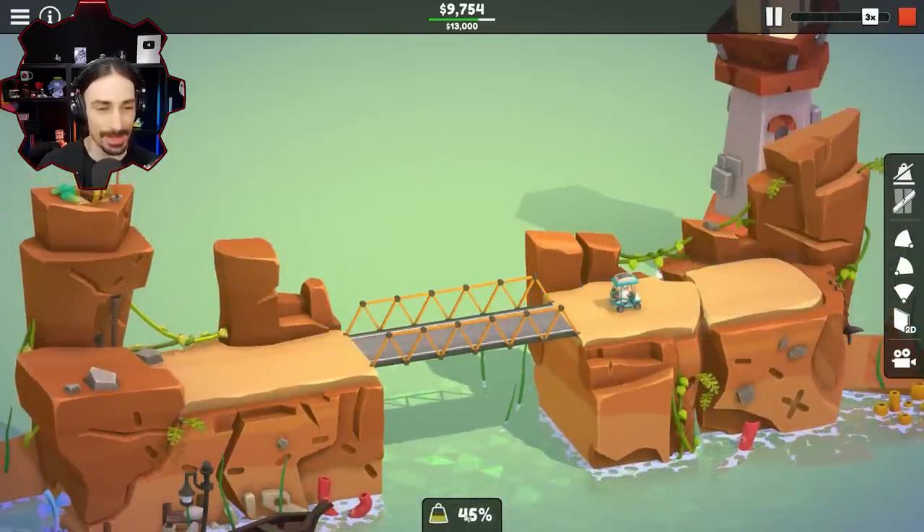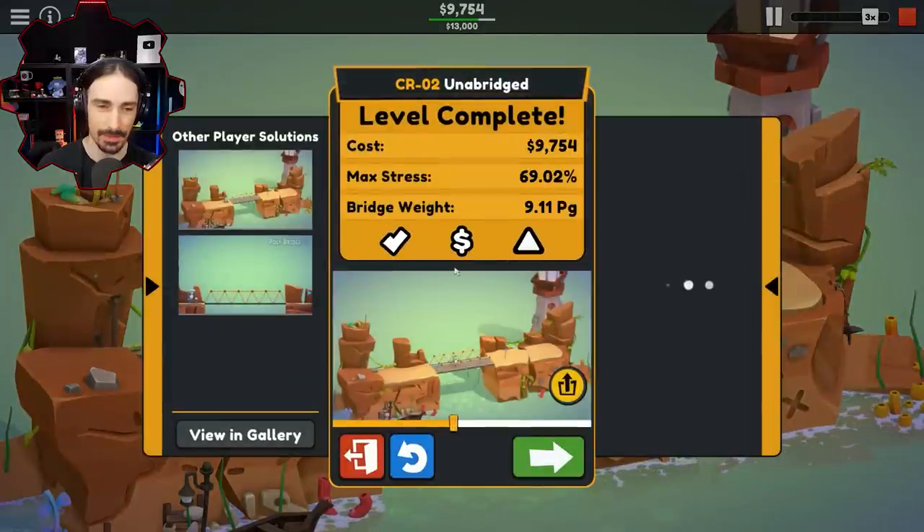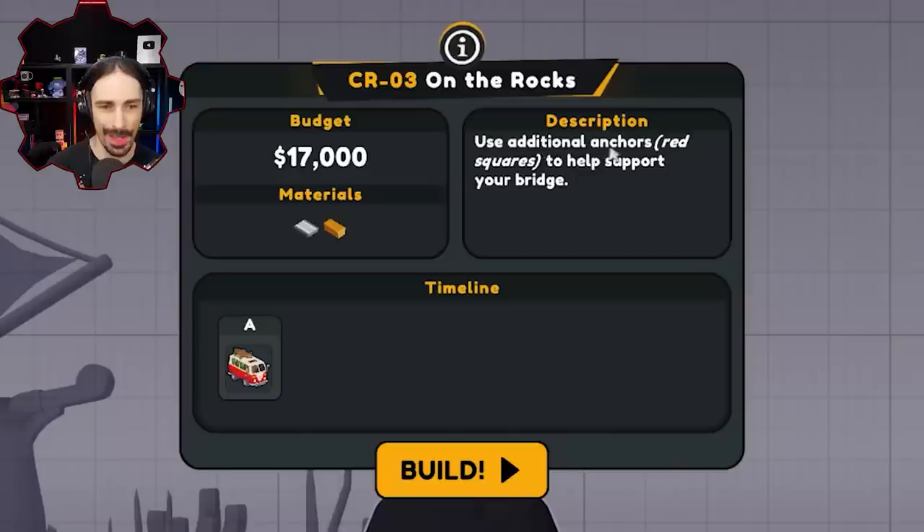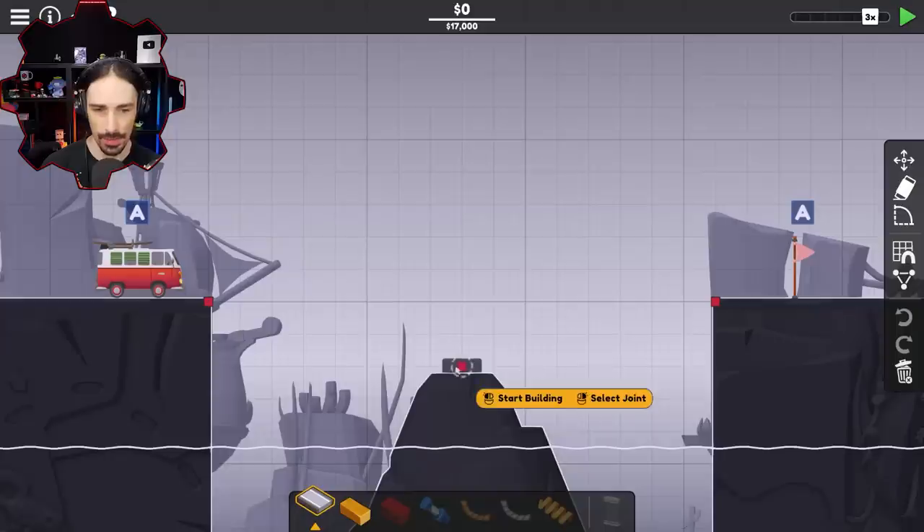69! We got up to 69 stress. That does not sound like a nice amount of stress, to be honest. Use additional anchors — red squares — to help support your bridge. Oh, this is an anchor right here. Okay, cool.